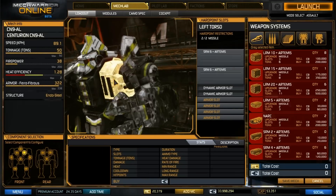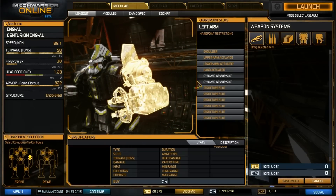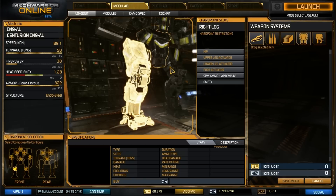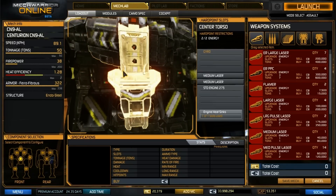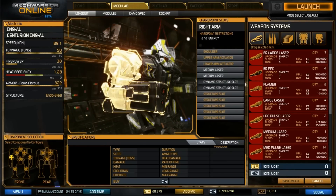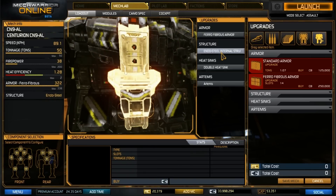Nothing in the head. In the left torso, we have two SRM6s with Artemis. In the left arm, we have absolutely nothing, since this is the shield arm — a very important arm. You want to try and get it rotated as much as possible to take damage for you. In the right leg, you've got one ton of SRM Artemis ammo, and in the other leg, you've got the other ton. So this comes with two tons of SRM ammo. There's no other ballistics or ammunition to worry about. Again, it does have ferrofibrous, endo steel, double heat sinks, and Artemis.